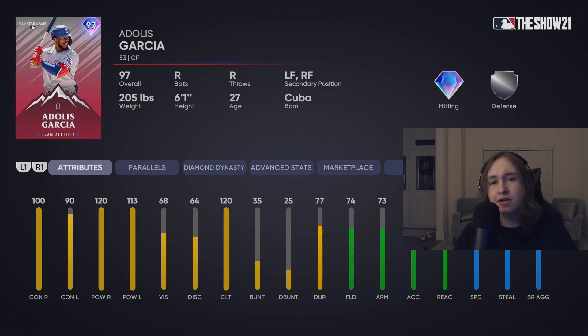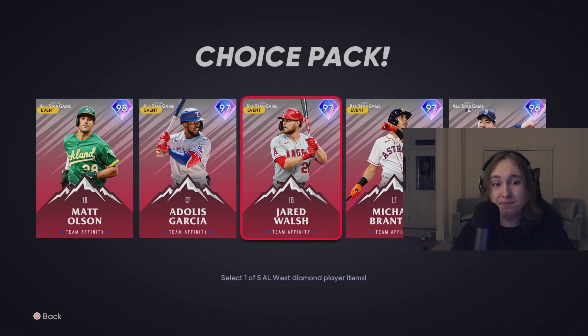Adolis Garcia — this card is fantastic, and was the first card I got. 110-plus power versus both handedness. The only thing is defense — I don't like that arm for center or right. But really, really good left fielder. He has good enough speed to play center, but that arm just isn't good enough for center. Definitely a really good left field card and bench bat.